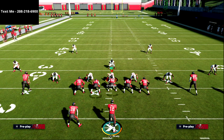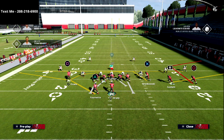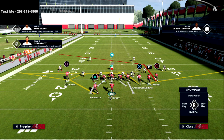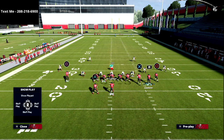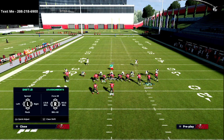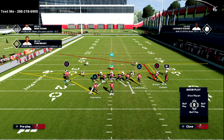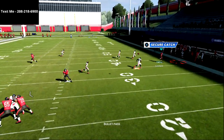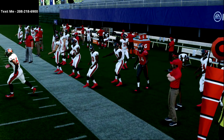Another way to do this — I can go over to gun cluster. I can put a post to R1, then take Godwin and put him on the corner route, and then motion this out. It's basically the same concept and these meshes are a little bit better but you also get a nice route to the back. See how the corner doesn't sit on it because we have a vertical route on that same side of the field — that is a huge point.